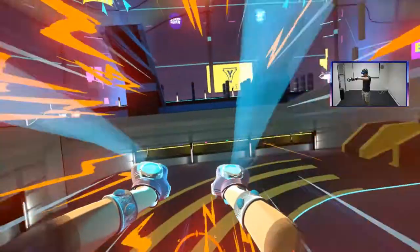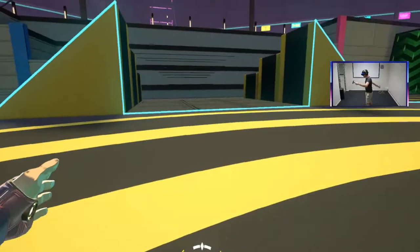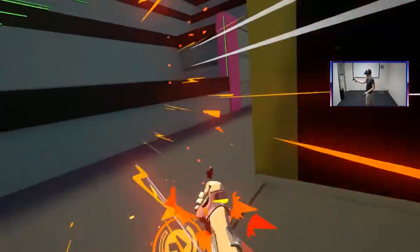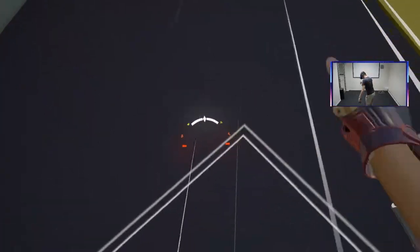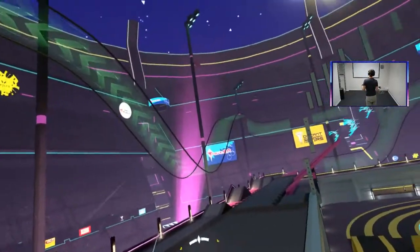So those are your basic controls: jumping, jets for when you're in the air, sprinting, brakes, and drifting. You just combine it all together for some pretty crazy fun on some pretty awesome maps. Let's get into it.